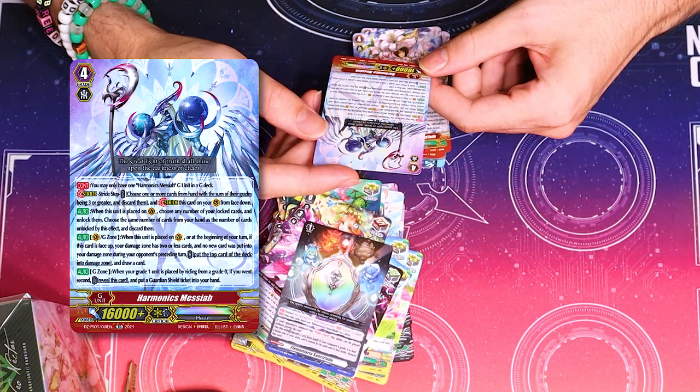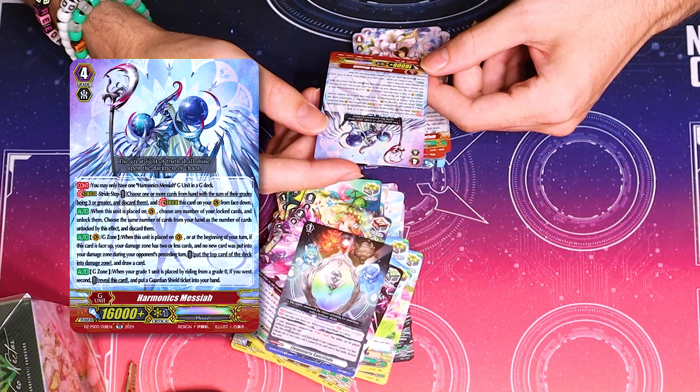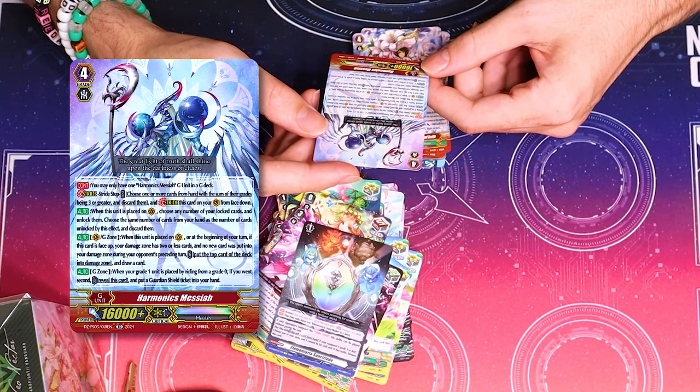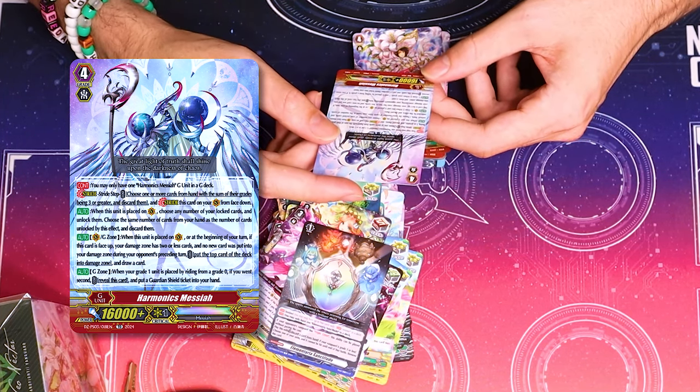V-G-Zone on place or at the beginning of turn. If this is face up and your damage zone is two or less, and no new card was put into it during your opponent's turn, a damage draw card. It's anti-damage denial. Yeah. Good.